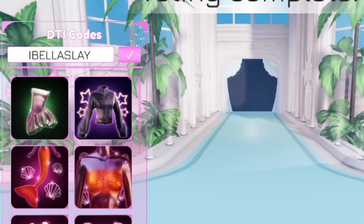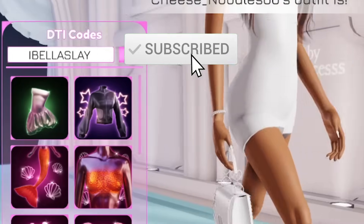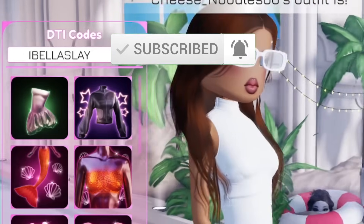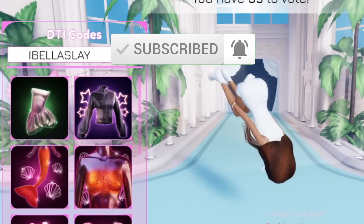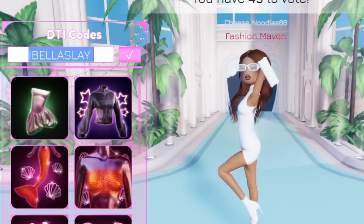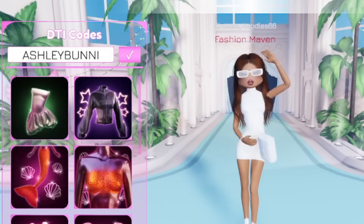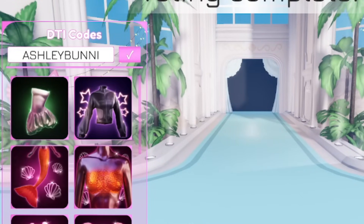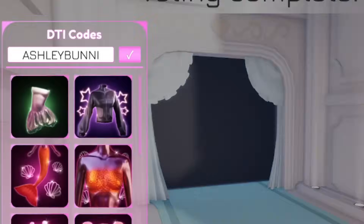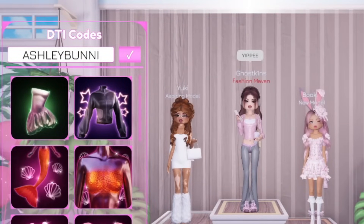Before I show you the next code — if you still haven't subscribed to my YouTube channel, do yourself a favor and smash the like and subscribe button right now for brand new codes after every single update. The next code is 'ashley bunny' — this should give you bunny slippers. Let's redeem that — bunny slippers, looks really stylish, I like that.